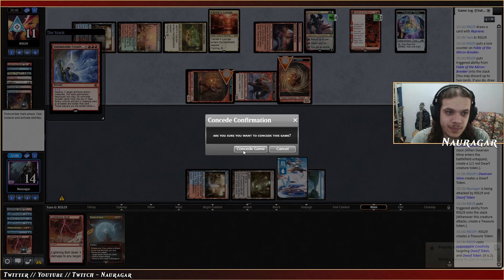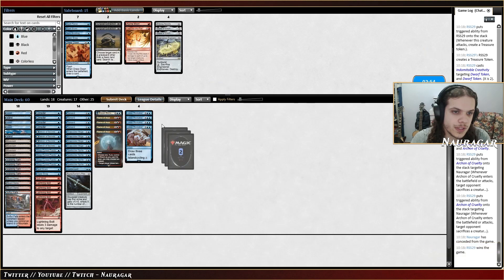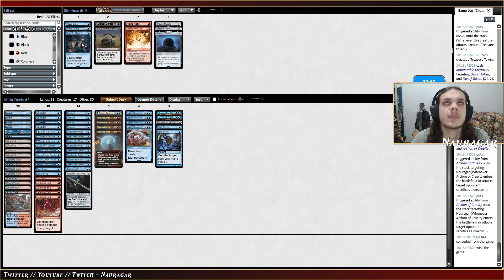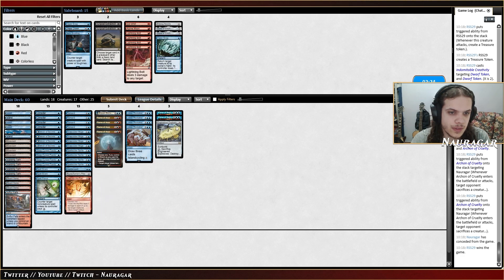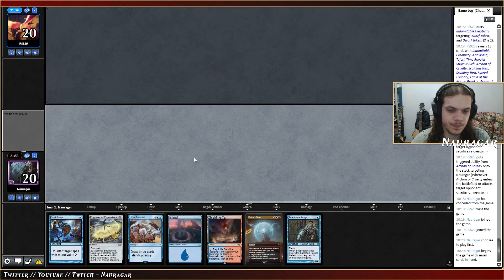We got outskilled — so we want Force, Force, Explosives, Spell Stutter, Spell Snare. They are playing Reprieve — single target removals are generally not good, Reprieve is not good either. Cast into the Fire is okay — being able to remove double Dwarf is fine. Surgical is a bit of a drop I think. Okay, keep — go.